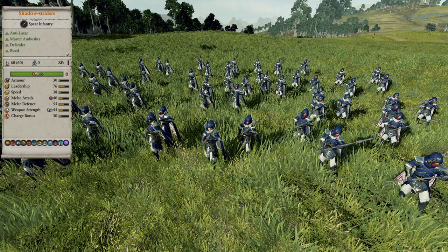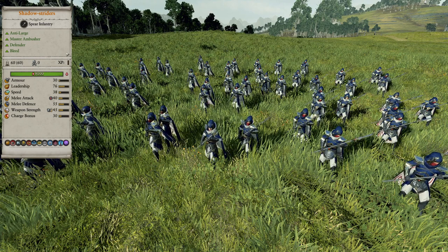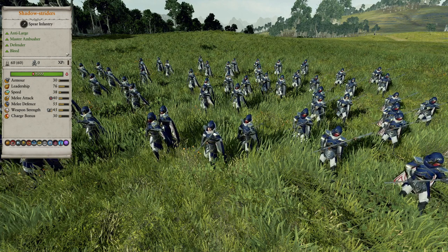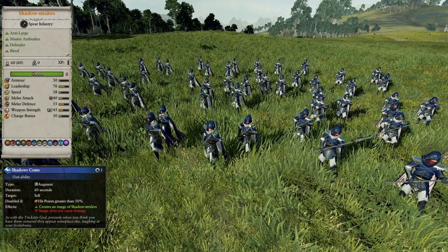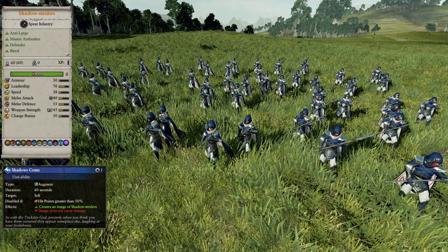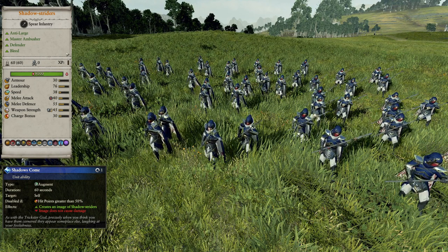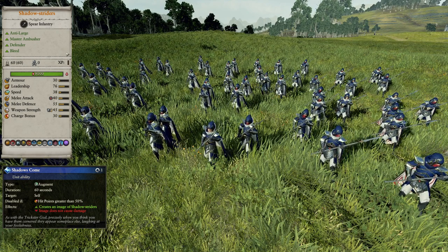Shadow Striders are a spear infantry unit that is exclusive to Lothanar, and as expected from a Nagorith exclusive unit, it is very stealthy. They have Vanguard Deployment, Strider, Stalk, and Unspottable, so they have the whole lineup of stealthy abilities and can sneak up on any unit without being spotted. They can also create Shadow Clones to confuse the enemy and stealth away if their health ever drops below 50%. They have pretty good offensive stats with a good melee attack that causes bleeding on hit and decent damage with a big anti-lodge bonus and Frenzy. They're pretty fragile however, with a low health pool and low armor, but they do have good melee defense to mitigate this in melee combat.